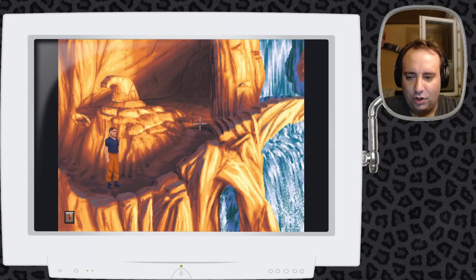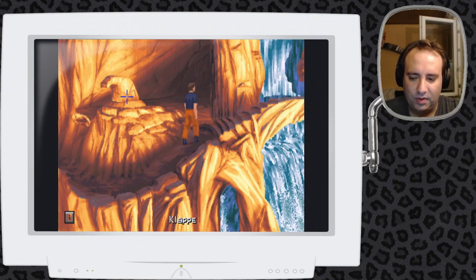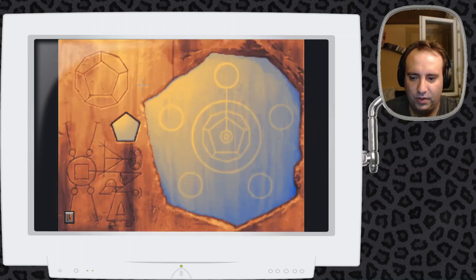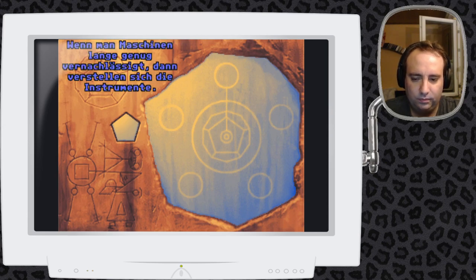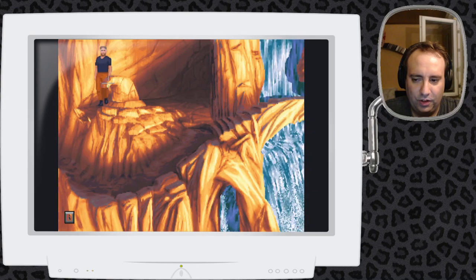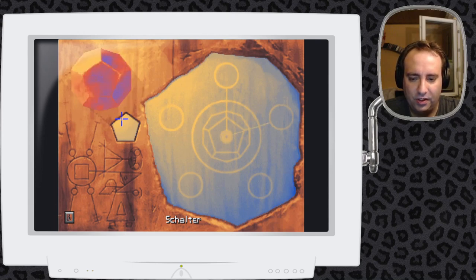Und hier haben wir diese schöne Stelle. Ich weiß, dass man hier die Linse drehen kann – und bei manchen von der Lichtbrücke muss man einfach nur die Linse drehen, bis sie richtig eingestellt ist. Und einmal justieren hat gereicht – jetzt können wir also zwischen diesen beiden Inseln über die Lichtbrücke hin und her laufen.